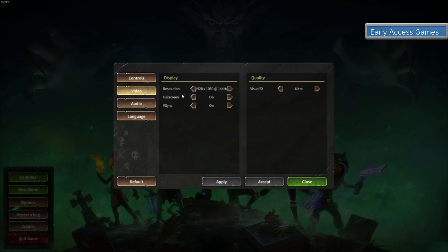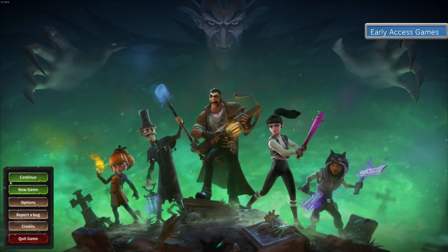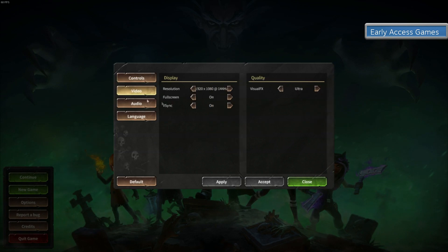In video settings we have the resolution sliders — works fine, goes all the way down, goes all the way up. Full screen but no borderless windowed — why? Just give me borderless windowed, please. V-Sync and visual quality settings with no real changes, but it goes from ultra all the way down to low. Ultra runs fine on my 970.